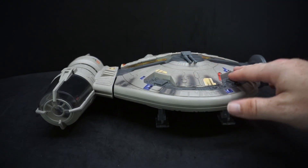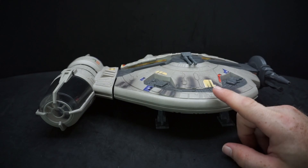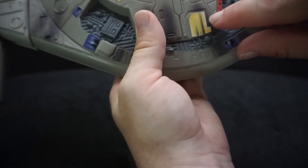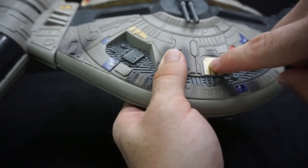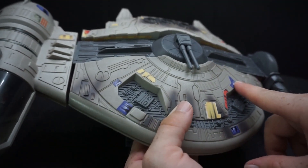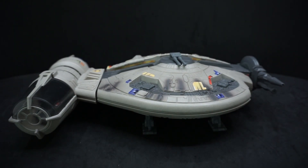Now we have the Outrider — this thing is really cool. It came with 68 stickers that I had to put on, which is a lot. The stickers are kind of weird though. A lot of older toys had stickers that didn't really match where you're supposed to put them. Like this one — it has a panel it goes on underneath, but the sticker doesn't actually match the shape. The stickers are either a little too small or the shape is just slightly off.